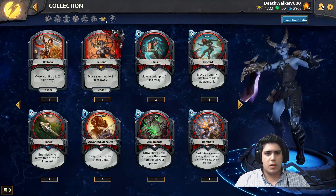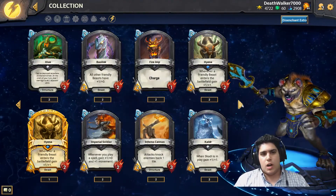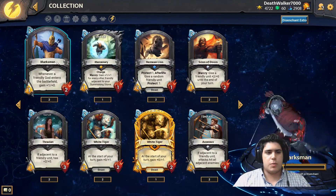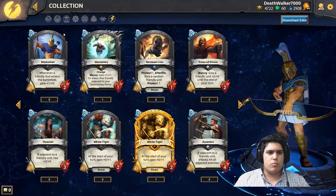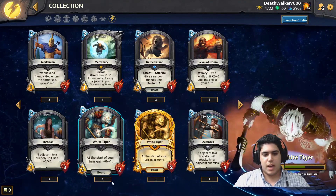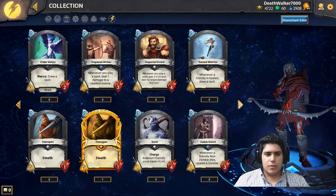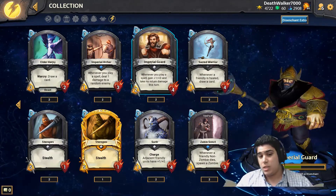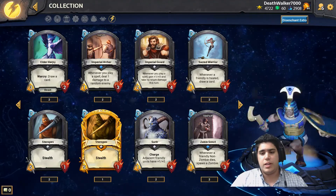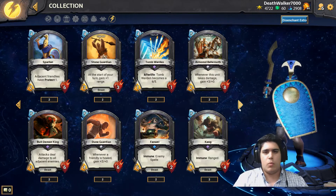Those are all seven Pantheons currently in the game. There are also neutral minion cards that are versatile and can go in any Pantheon, though some work better with certain ones. For example, Marksman gains plus one attack whenever a friendly god enters the battlefield, so it's best with Greek who has many gods. White Tiger gains health and is a beast, so it pairs well with Chinese. Imperial Guard gains plus one attack and takes no return damage whenever you play a spell, making it really strong in Chinese since they get a free spell from their leader ability.